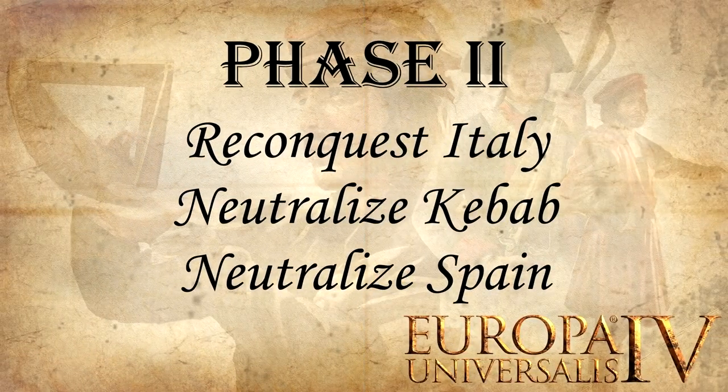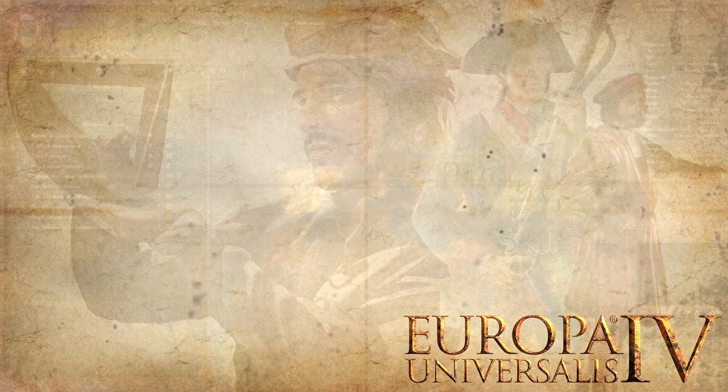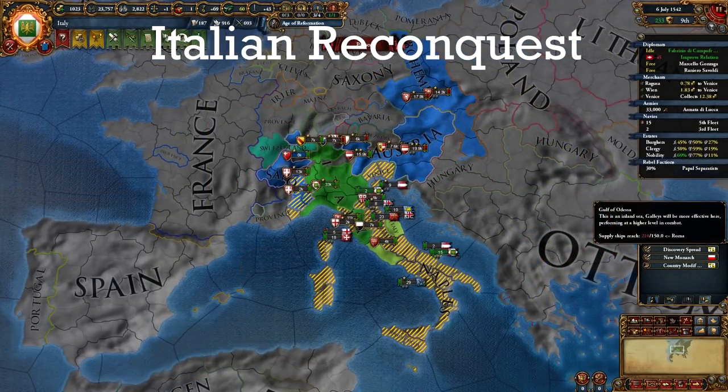In phase 2, we will unify Italy and neutralize Ottomans and Spain. Phase 1 really was the hardest part of this playthrough. Once you form Italy, the game becomes much easier with great Italian national ideas and the free cores in the region of Italy. Phase 2 and 3 are about getting the provinces you need to form the Roman Empire — all provinces in France, Iberia, Italy, the Balkans, Anatolia, the Mashreq, and a few other provinces. Let's start with Italy and the Balkans: it's time to get your Italian cores back.